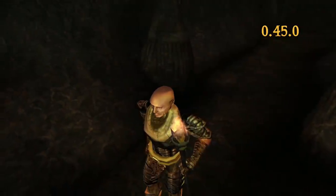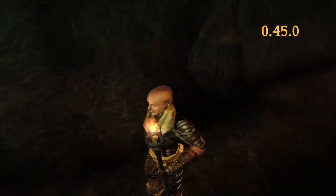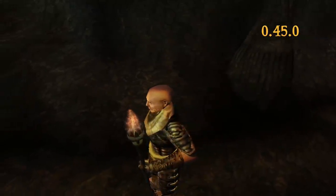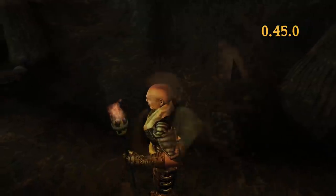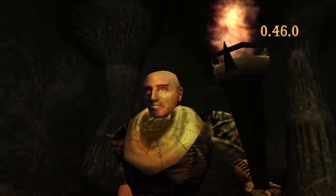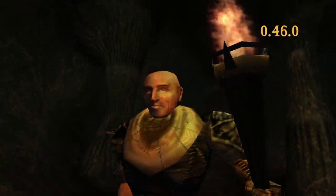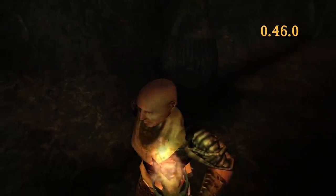You may recall from our last release video that light source flickering became more pleasant in 0.45.0, but this time it became even more pleasant with 0.46.0. Let's take a look at 0.45 again — notice something off about that lighting? While the previous attempt to make light flickering look better was only an approximation of the vanilla flickering behavior, now it's much more in line with the vanilla look and feel, thanks to the accurate Morrowind research we have received from the community.